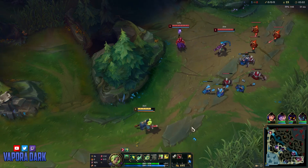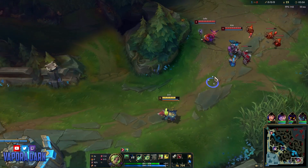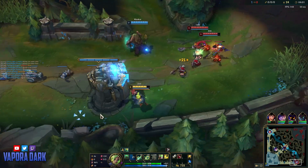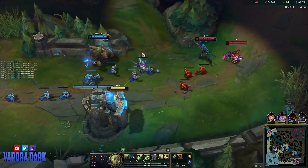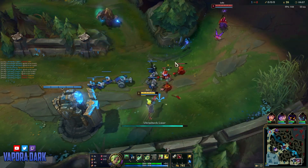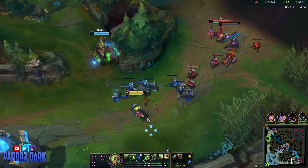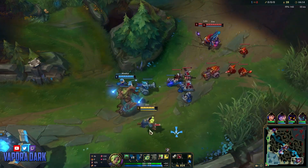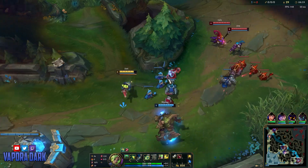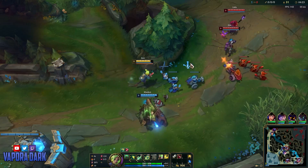Maokai just recalled here, but I don't really have anything to back for. My two main things that I would like to back for on your first base as Zeri are either Sheen or Berserkers. Because I can't get either one of those and I'm full HP and full mana, there's just no point at all backing here, so I'm just gonna stay. It's fine to use your fully charged passive to help you last hit in general in the early game.